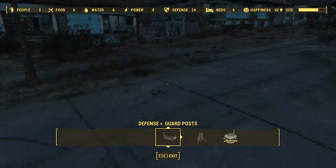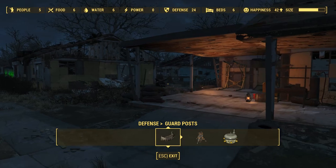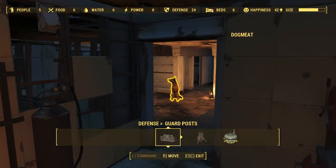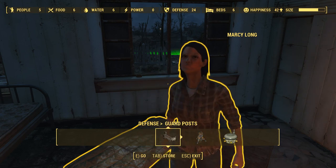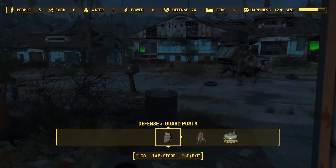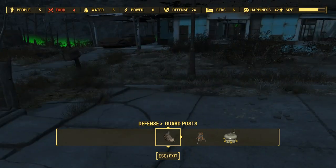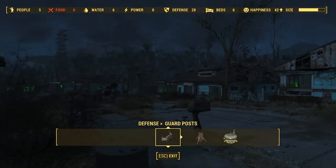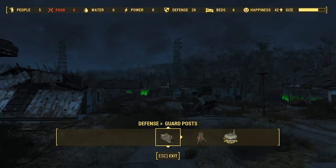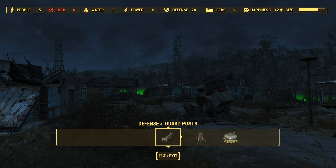Guard posts allow you to assign someone to defend the area. To assign someone — this took me a while to figure out — you have to keep your workshop open, walk up to someone (say Marcy here), press E on PC or whatever your activate button is, then go back out, find your guard post, walk over to it, and press E again. That assigns them and they should come running. You can see the defense bonus go up in the top. You need a defense bonus that is at least equal to the combined number of water and food you have — so if you have 6 food and 6 water, you need at least 12 defense.